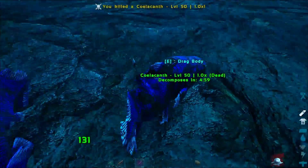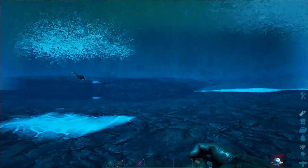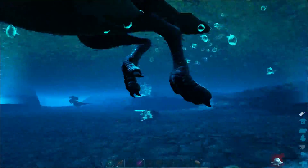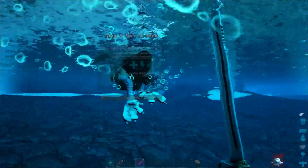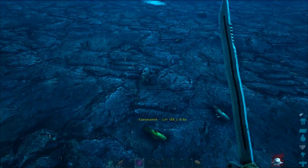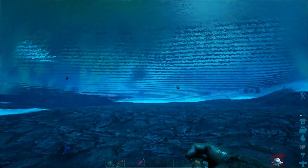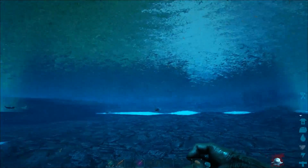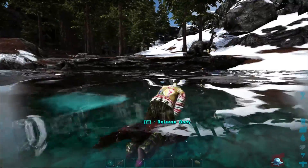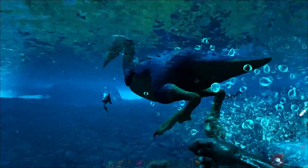There's really no point to taming these guys — I promise you. These guys aren't really all that effective at doing much. You can use them to hunt for fish, but if you really want something to hunt fish, you can use the Icthyornis — the seagull — if I didn't butcher that name. To tame these guys, feed them fish and keep approaching them. There's a 30-second timer between each feed, so you need to wait 30 seconds before you can feed them another fish.